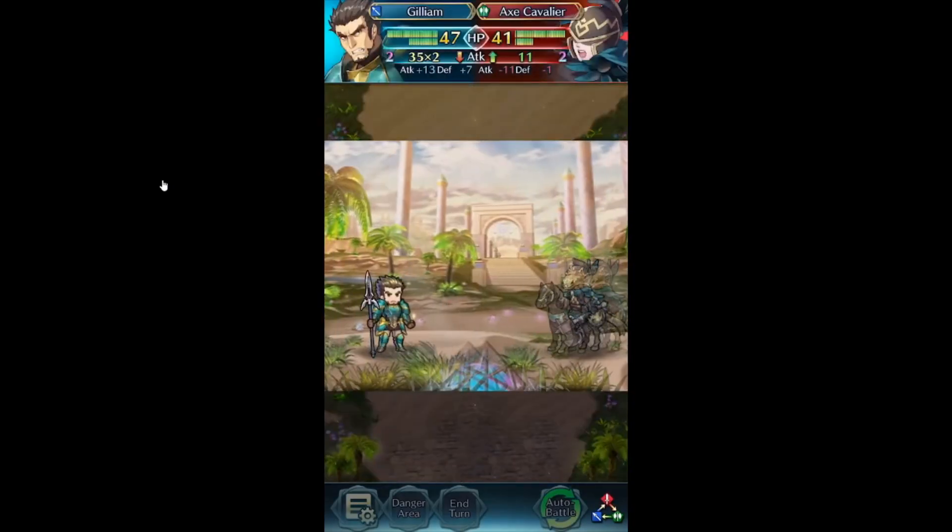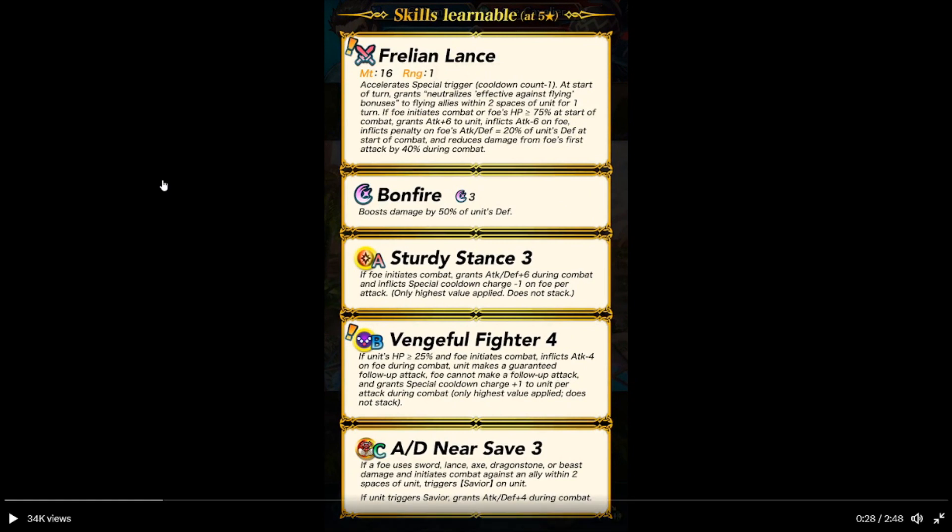It's Gilliam — red. Blue lance armor unit and has Savior. Front lance. A solid story trigger — he's going to be minus one. At the start of turn, grants neutralize effective defense and flying bonuses to flying allies within two spaces on the same turn. That's an interesting mayor-of-the-bat effect, so he's granting that to people. If his or the foe's HP is 95% or above at the start of combat: attack plus six to unit, attack minus six on the foe, and inflicts penalty on foe's attack and defense equal to 20% of his defense at the start of combat, and reduces damage from the foe's first attack by 25%.